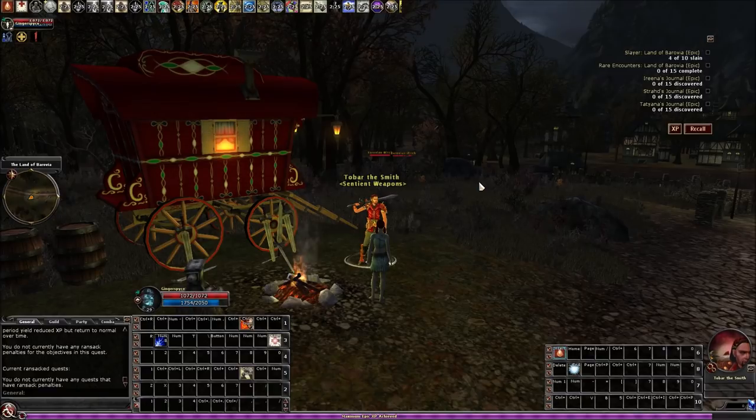If you're an old pen-and-paper D&D guy, you might think of sentient weapons as their own weapon in itself. But in DDO, you basically just get this jewel — a sentient jewel — and then you add that to an existing named weapon that's level 20 and higher. I'll get more into the details in a bit.